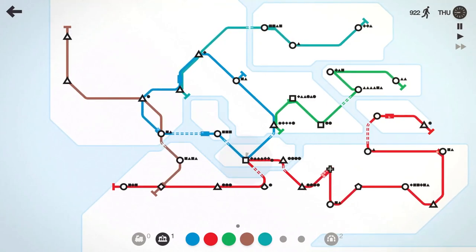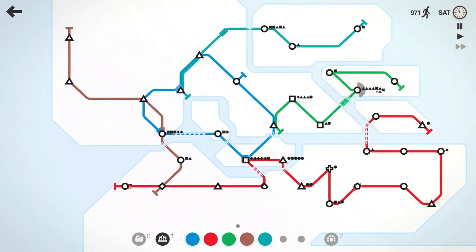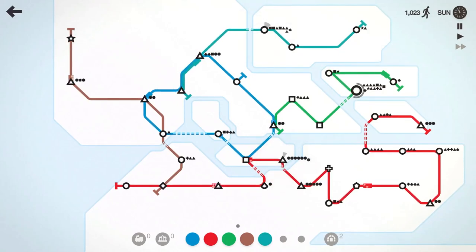About halfway through the week — 800, 900 people moved. We are now officially above the 866 from my first run, so we're doing pretty good. Hopefully we reach over a thousand. The green line is getting kind of heavy and this station is chirping — it's probably going to fill up before the train gets there. We're going to have to drop our interchange here — not ideal, but that's the name of the game. We're over a thousand now.